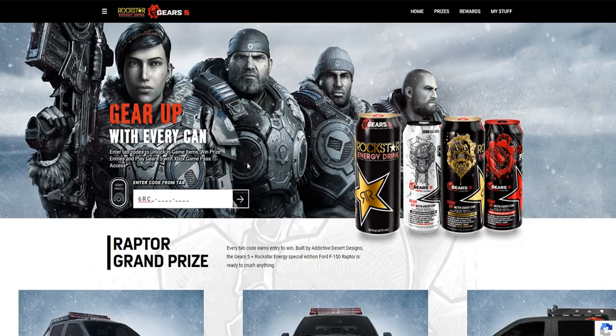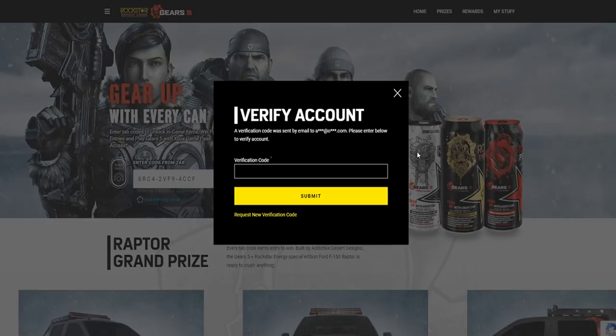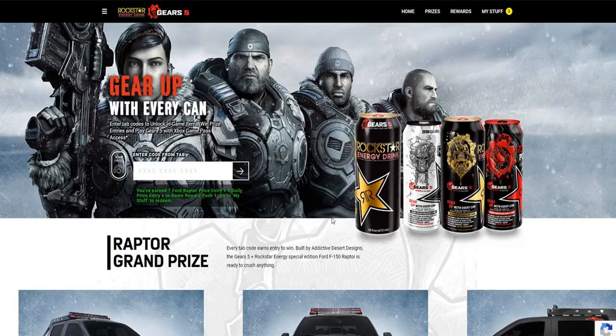To get those in-game items, let me enter this one real quick. This one's taken so you can't get it. Just so you guys know, there are other cans that have codes - there are other Gears 5 cans to get codes from. After you've entered your information, you will get an email sent to you with a verification code. I'm gonna enter that verification code and let you guys know what we get. I've entered the verification code and it says you've earned one Ford Raptor prize entry plus one daily prize entry, in-game reward pack one.